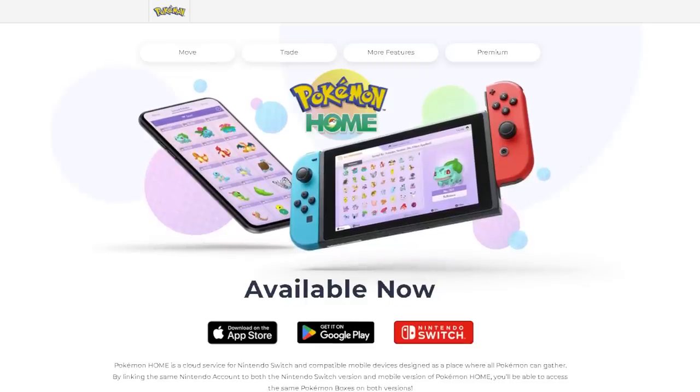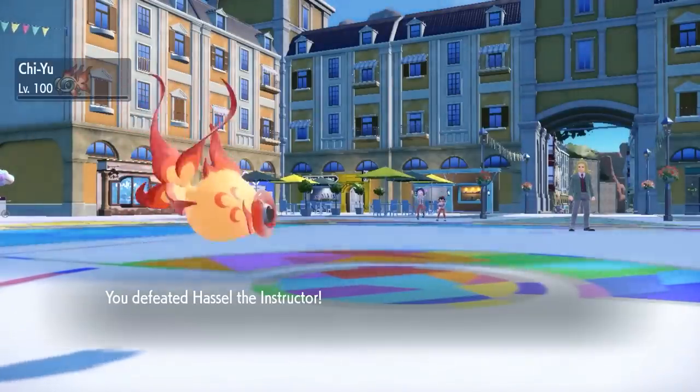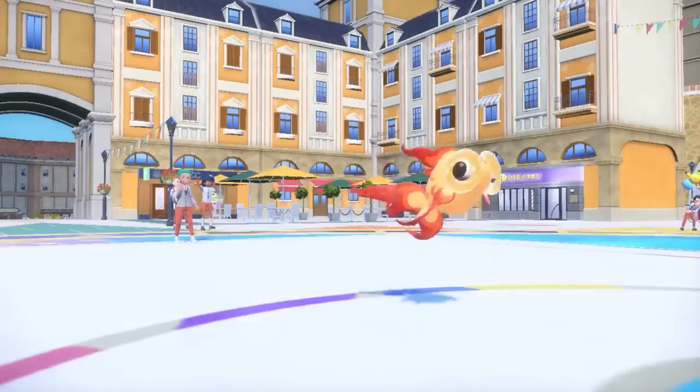Since Pokemon Home dropped with Scarlet and Violet we now have access to a bunch of new Pokemon, and a lot of these Pokemon are very powerful legendary Pokemon — a lot more powerful than what we initially had in the base games. We've already covered this method on the channel with the Ace Academy tournament, highlighting that Chi-Yu was one of the best Pokemon to use, but other content creators have covered things like Sylveon which are just as effective.